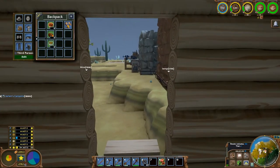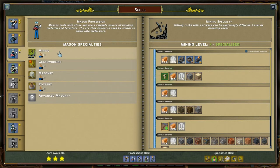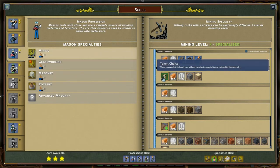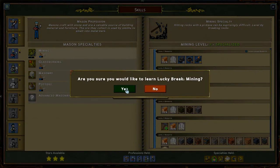My level in mining has gone up quite a bit from using the machines. At level six you get a really great benefit — it goes into two things. First is 'Lucky Break Mining,' which means mining rocks no longer has a chance to create large chunks. It's so much easier when you don't have to break those bigger chunks. The second one is picking up rocks also attempts to pick up similar rocks in the area, so you can gather them up quicker.